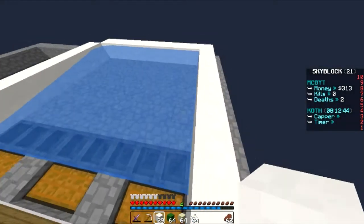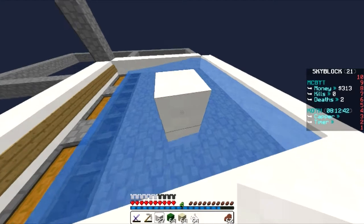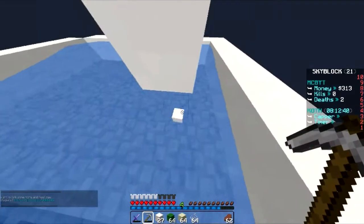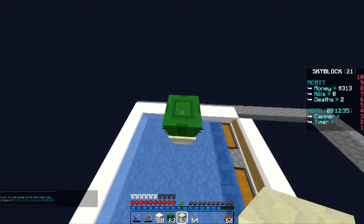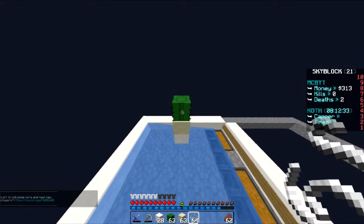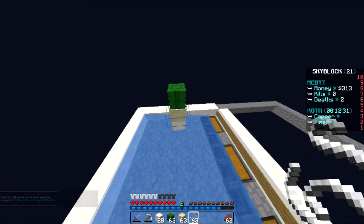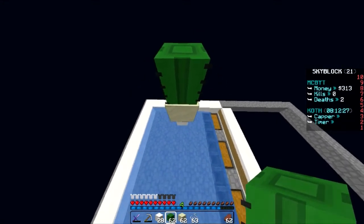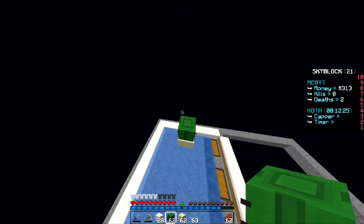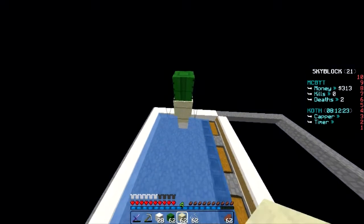You're going to start by building up right here. You put sand down, then cactus on the sand, then string off the side of the cactus. Then you put another block of sand on top of that string, more cactus, then string off the cactus again. You just keep repeating that pattern - it's a pretty simple thing.